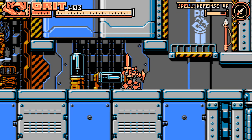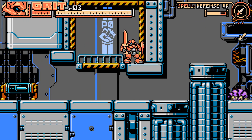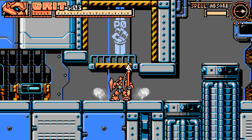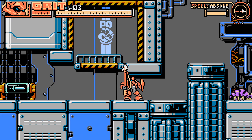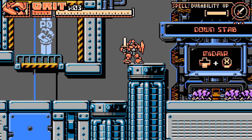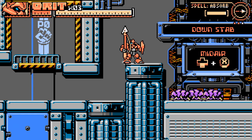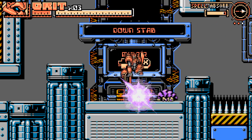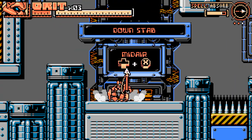I can switch between weapons with LB and RB. So what is this weird thing — is this just the spear? Why does this have like a rope hanging? Spell absorb, spell defense up, spell durability up. Down stab — midair, press X. There we go. Just like Shovel Knight.